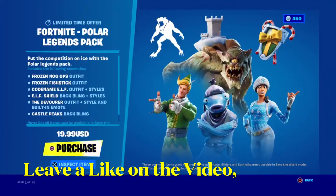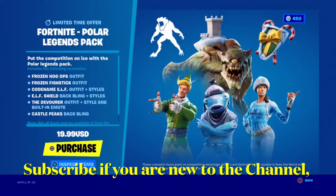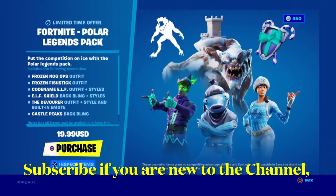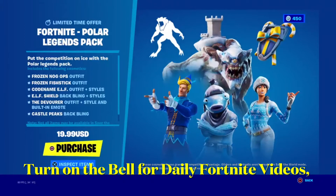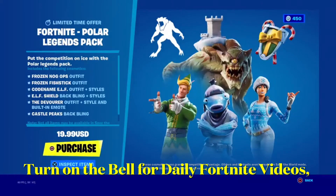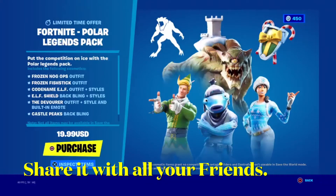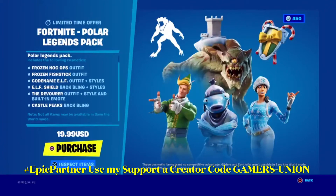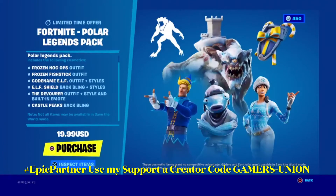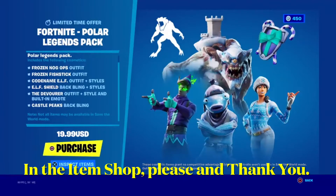Put the competition on ice with the Polar Legends Pack. Includes the following cosmetics: Frozen Noggle PS Outfit, Frozen Fish Stick Outfit, Codename Elf Outfit Plus Styles, Elf Shield Backwing Plus Styles, The Devourer Outfit Plus Styles and Boots Stash, and Emo Castle Peaks Backwing. Note: not all items may be available in Save the World mode. This limited time offer is $20.